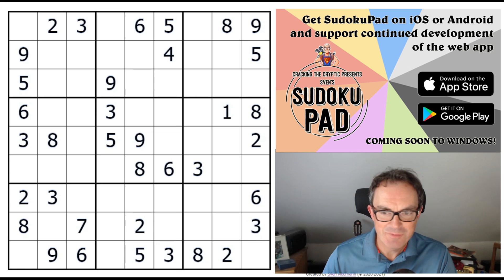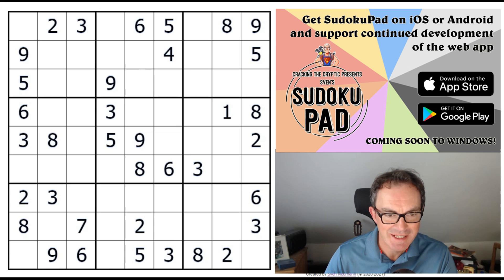Hello and welcome to Friday's edition of Cracking a Cryptic, where I suspect we've got another treat for you today. This is by the constructor Shy, and it's called Pato Pato, and I think this is the latest in her series of puzzles in which she's basically inventing new Sudoku techniques, it seems, by the week.